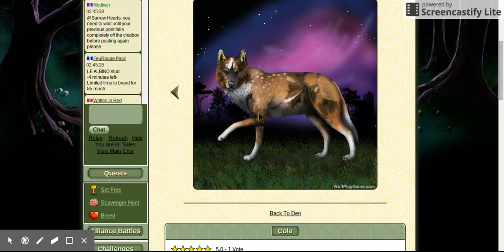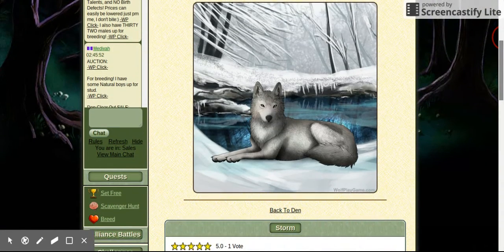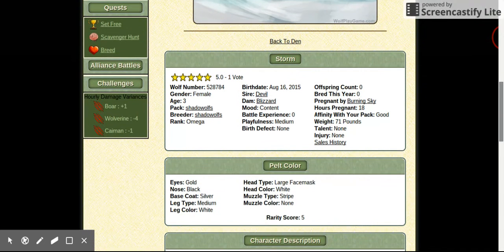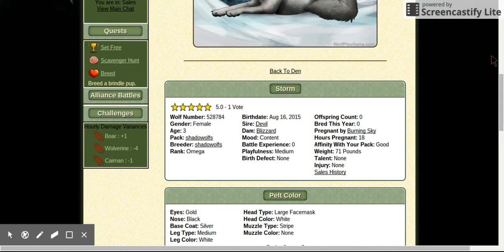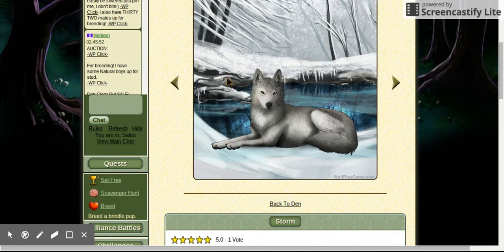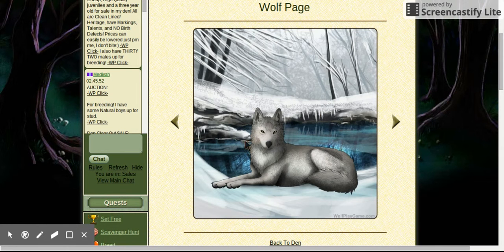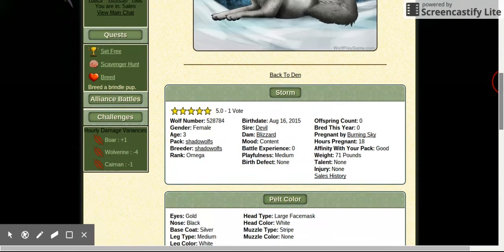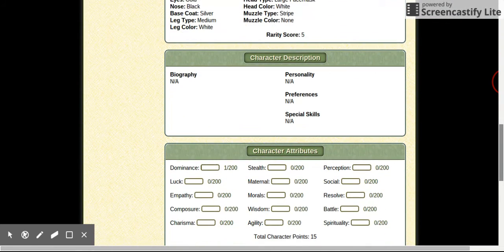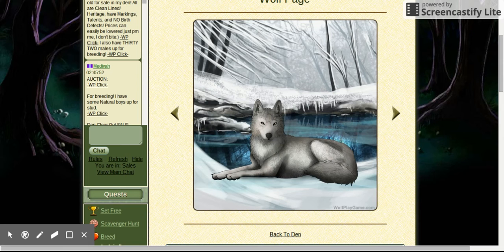This is a wolf breeding game if you haven't been able to tell, and that's my first episode. I have a new task: I have to breed a bridle, which should be easy. In the next episode I'll show who the females are pregnant by, since I don't know yet and I'd like to do that on camera. Thank you guys so much for watching — hope you enjoyed it and see you in the next video!